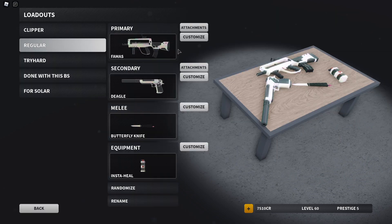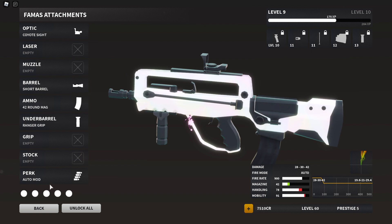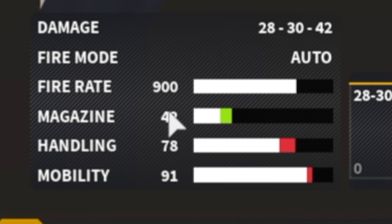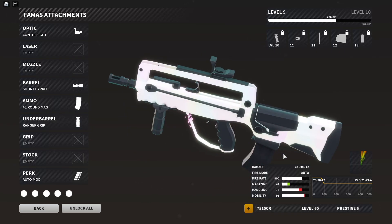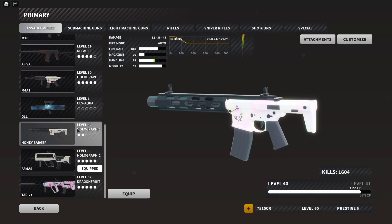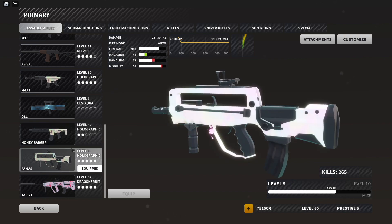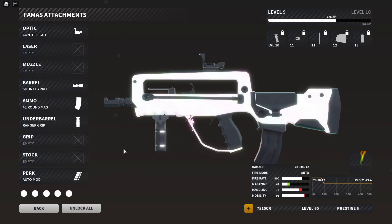There's a new update — we got the FAMAS revamp, which is actually pretty cool because they introduced this thing called the auto mod, which turns it into a 900 fire rate automatic hybrid SMG-AR thing. Let me see how this compares to the honey badger. It's still a worse honey badger in terms of damage, but in fire rate it definitely beats it.